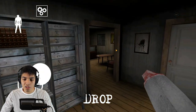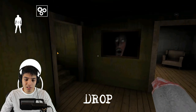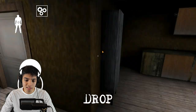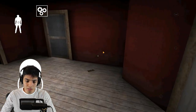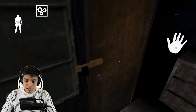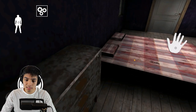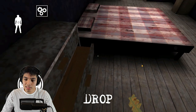Let's try to get Granny downstairs so we can go upstairs. Oh my god, they're both behind me! We're gonna have to lose these guys, I'm gonna have to drop this. Okay, they didn't follow me — nice. Oh, what is that? Safe key! Let's grab this safe key.